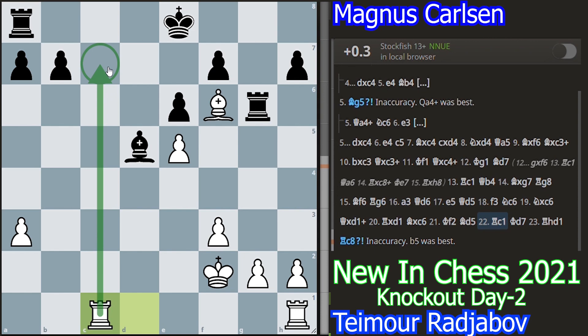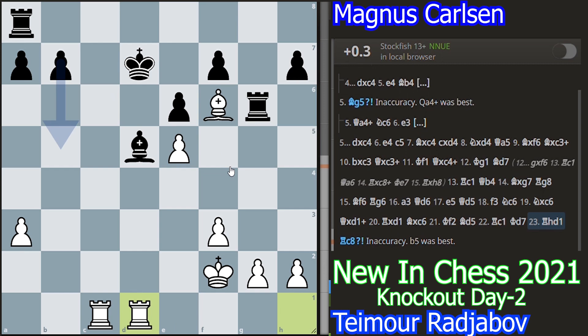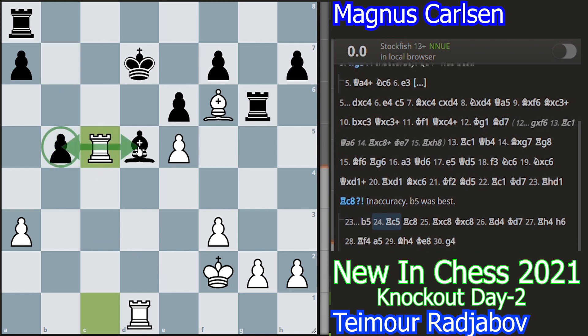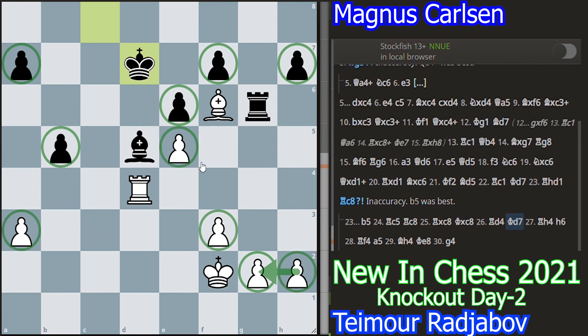Now rook to c1, trying to take the 7th rank. King d7 covering the c7 square. White played rook to d1 — his last piece joined the party. Rook to c8 is a bit of an inaccurate move here. According to the engines, the best move is to play b5, and the follow-up is rook to c5 attacking the pawn and the bishop. After rook takes c8, king takes c8, rook d4, king d7 — the main idea is black have three pawn islands and white have only two pawn islands, with rooks and opposite-colored bishops, so it is quite possible to exploit the weaknesses.